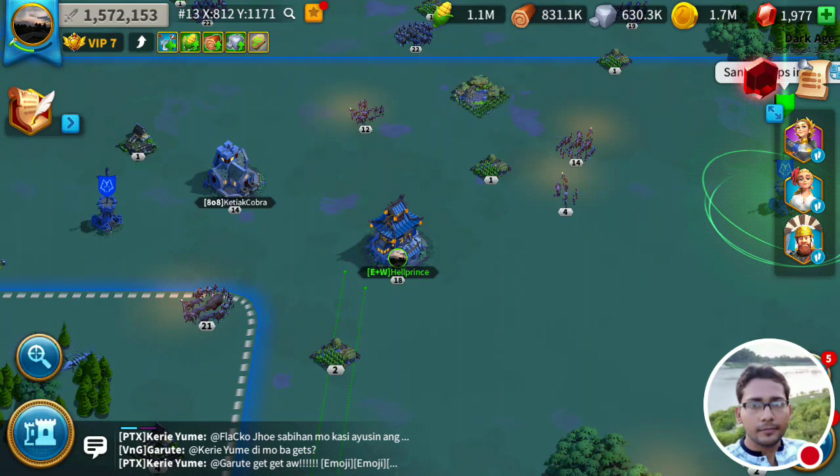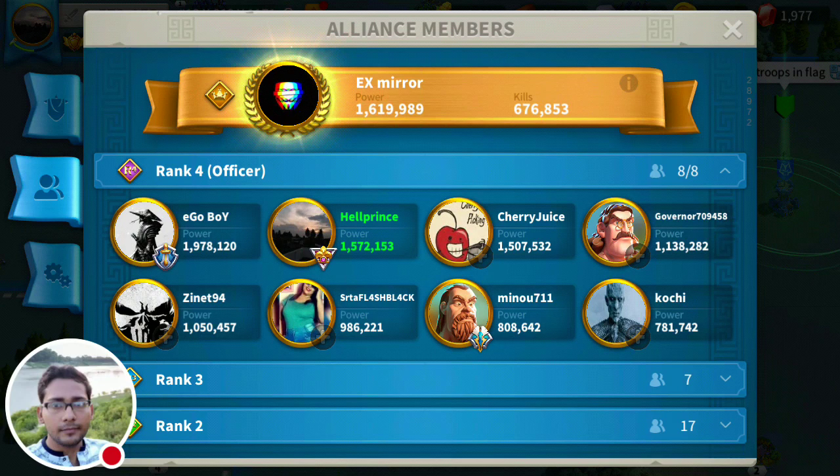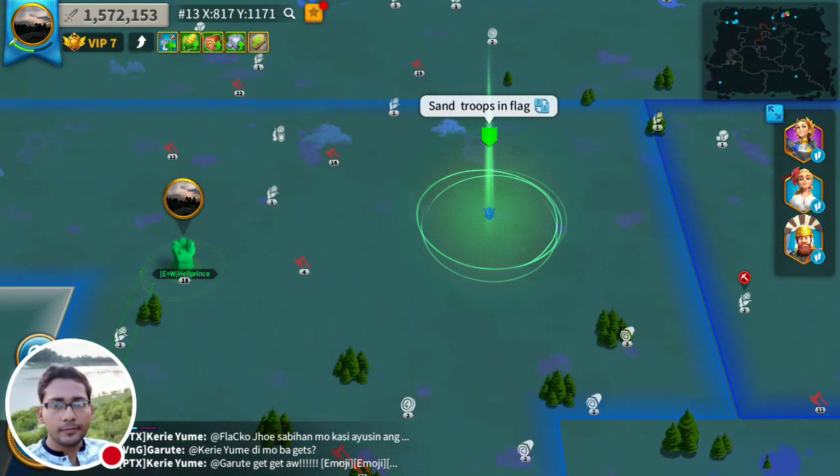When I built my city hall up to level three, I met our alliance leader. Let me show you the alliance. I am in E+W — Evil Plus Wolf — and X Mirror is the leader. Ego Boy and I, the Health Prince, are the co-founders of this alliance. All the rank-eight officers you see here joined our alliance three or four days after we created it.